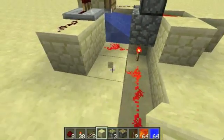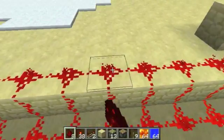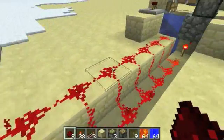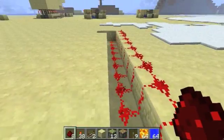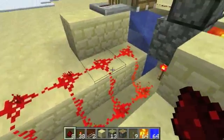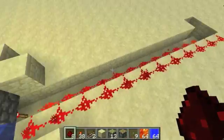And that means when cobblestone is blocking off every single one of these, then this line up here will be turned off — and only then. So that's an AND gate. It may not look like it, but it is. And so when we hook that up to this, it basically means when it's full, stop working.